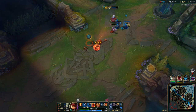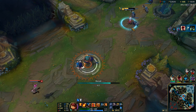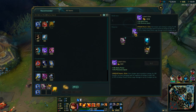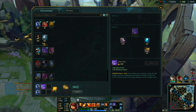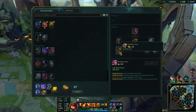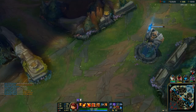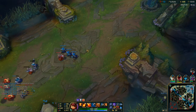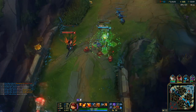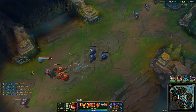You really need to ward up when you're this far ahead, because people are going to try and kill you to get the shutdown gold. Warwick just died, so I know I'm not really under any threat from him. But I really want to back — I have 3k gold, I want to spend it and get that extra power spike. I got my Luden's and some CDR boots, since my ult's up, so next time I ult it'll be up quicker.